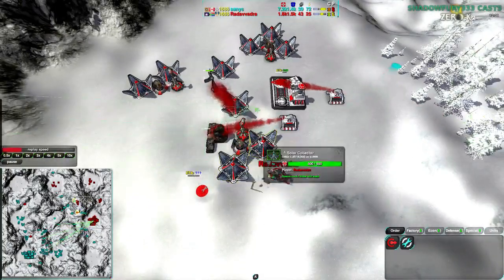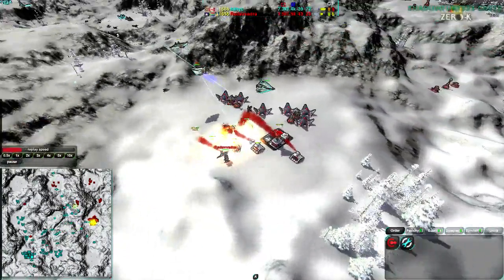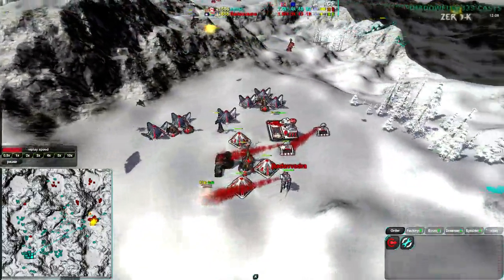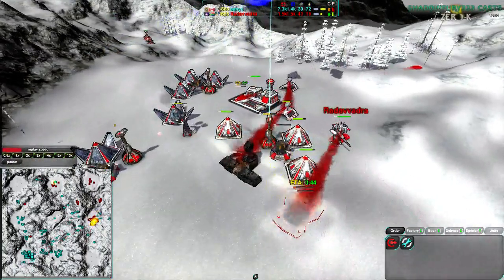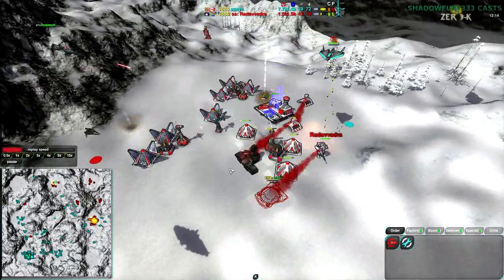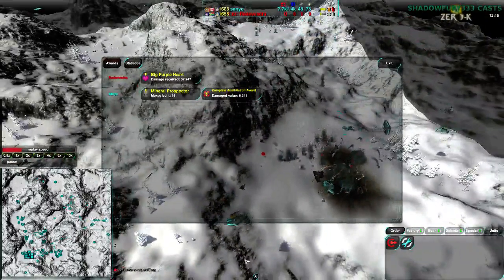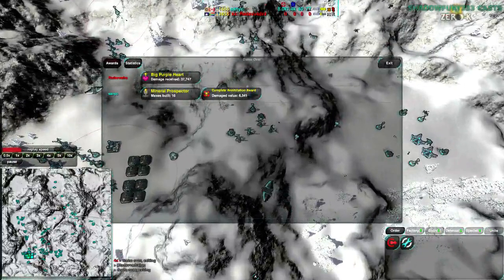Radavadra is building that up. Unfortunately, we do have Phoenixes and Ravens coming in to deal with this. They should be doing a pretty decent job getting rid of — getting rid of the commander, actually. It doesn't matter — Radavadra throws in the towel. That is the game. Wow, that was pretty short — shorter than I expected. But okay, that was certainly an interesting game.